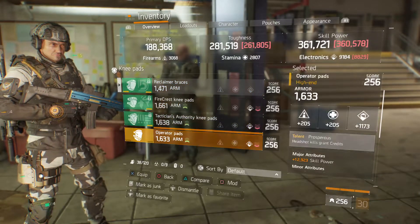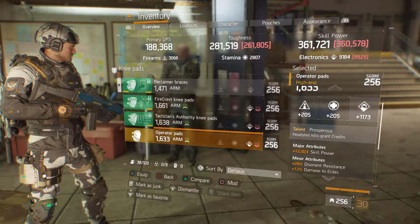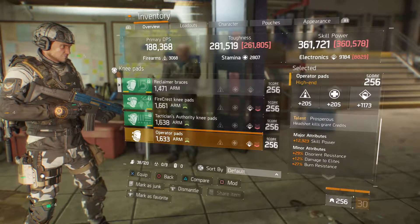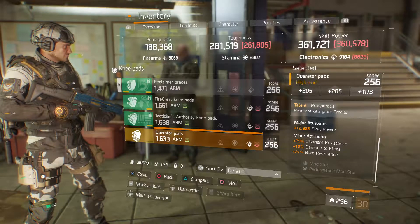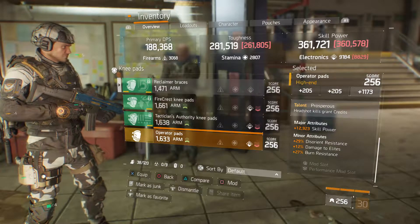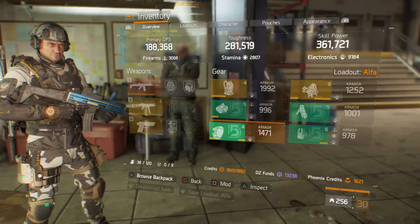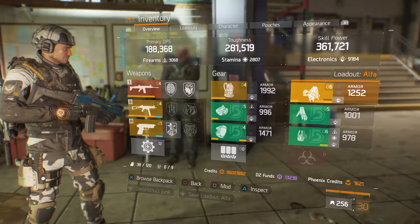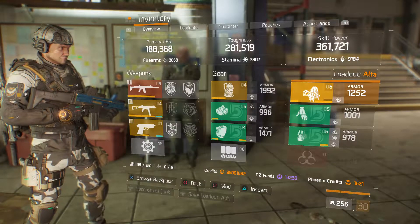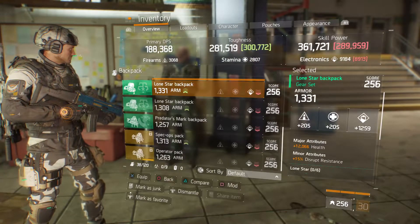We got knee pads with 1633 armor, 1173 electronics, talent is Prosperous, and attributes of 12,923 skill power, minor tribute at 29% disorient resistance, 12% damage to elites, and 27% burn resistance. I'd probably roll one of the top three on that.